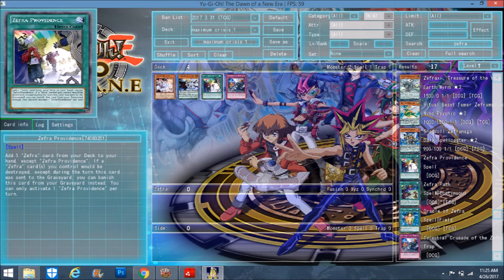We already had Oracle of Zephyra, the field spell which searches when it's activated, and we have the horse Yang Zing — when it's destroyed you also get to search a Yang Zing spell or trap card. There's a lot of searching going on in this deck. It's like one of those combo decks that really require a lot of pieces at certain times, so it's nice that they're really giving you more ways to access those pieces. Both of these cards are definitely staple three-ofs.